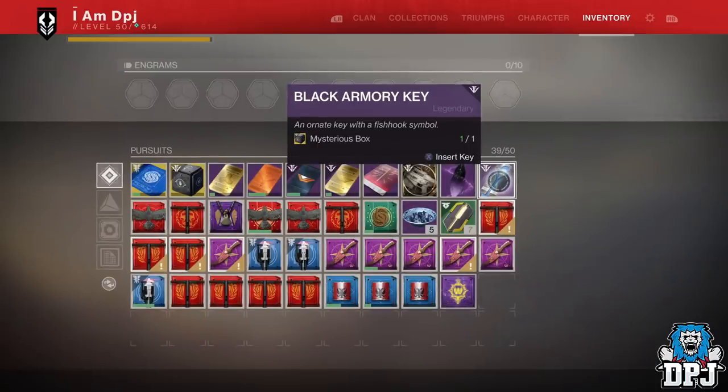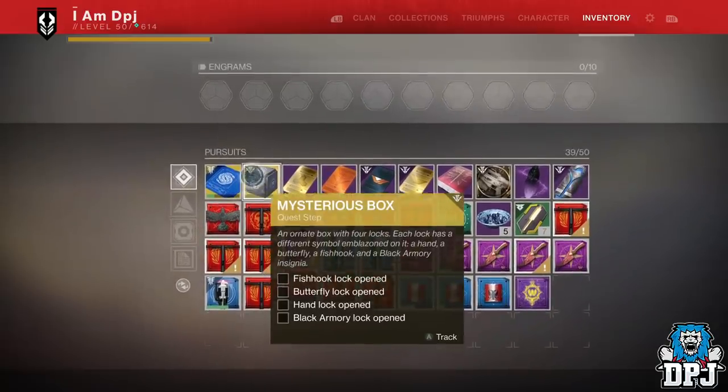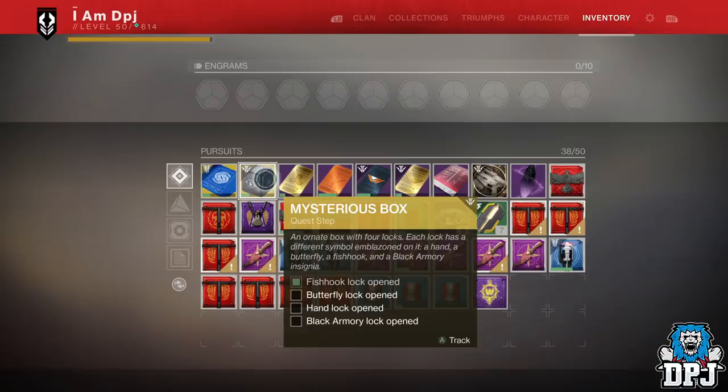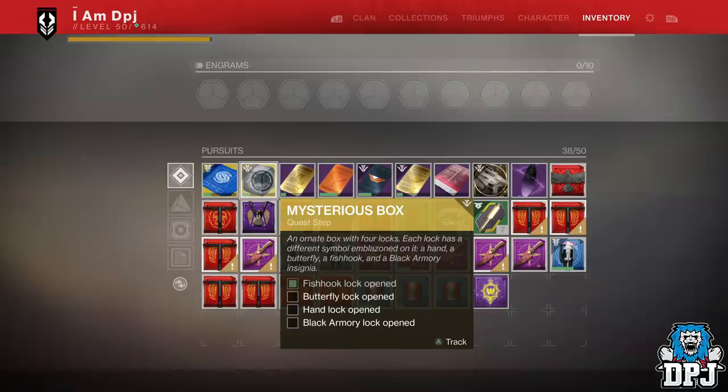As for the other keys hidden in the game, I honestly think we'll probably get one key with every forge and maybe another one a different way. Whatever happens, we are rewarded an exotic weapon for it. What this weapon is, we don't know — speculation has been thrown out there — but no doubt it will be one of the new exotics we have seen so far. If any new info drops I will have you covered here on my channel.